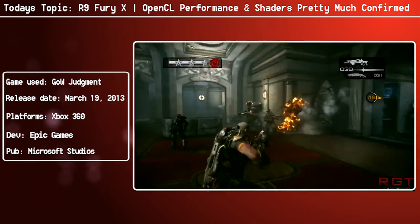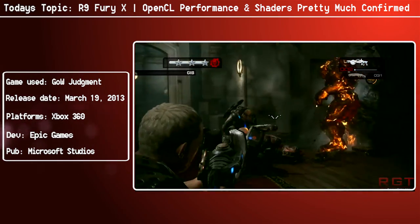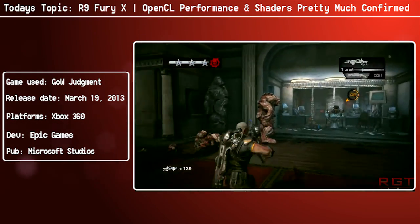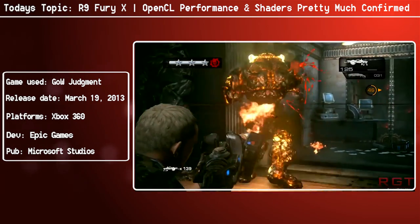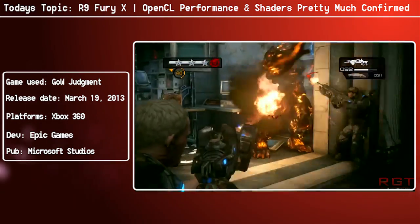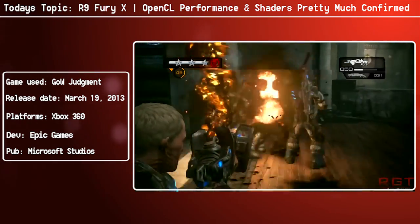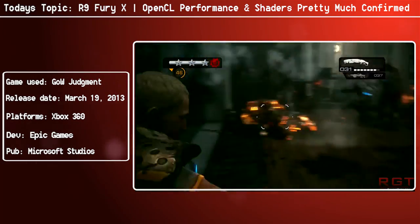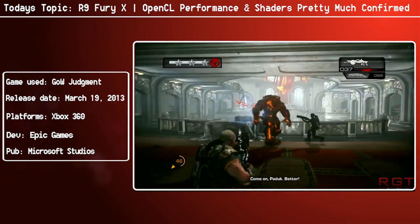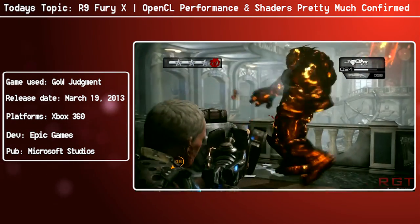I remember looking at all the tech websites — a lot of them have closed down now — doing benchmarks of Doom 3 back in the day. Everyone back then was kind of used to running Quake 2 or Quake 3 at ludicrous resolutions like 1600 by 1200 at nice high frame rates, and then suddenly games like Far Cry came out. And suddenly you think to yourself: maybe it's not so playable at 15 frames a second at 1600 by 1200. Let's just dial this down a little bit.